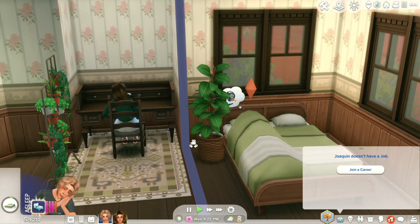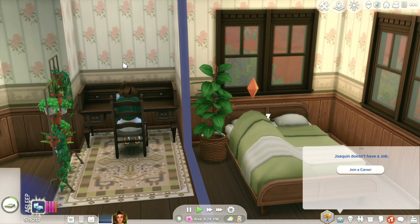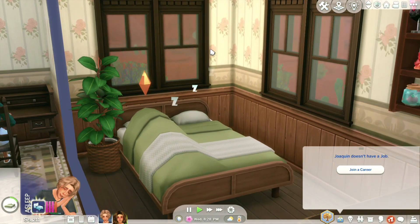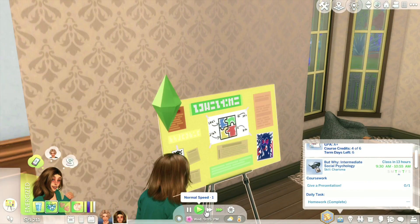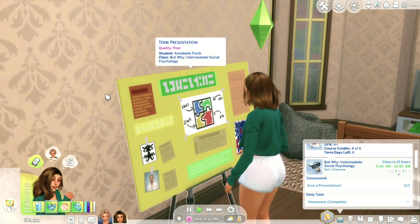Hey guys, and welcome back to the next episode. The main goal for this episode is to get Annabelle finished with her college, and to also get more of her books published, as well as to finally get them to have a kid together. And we have class in 13 hours, so I'm just going to have her reorganize her poor quality presentation.